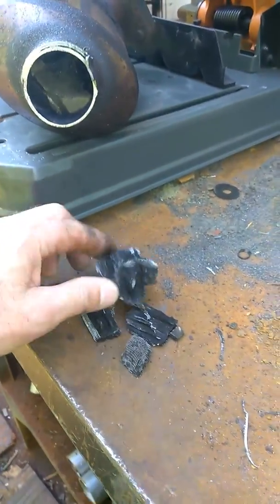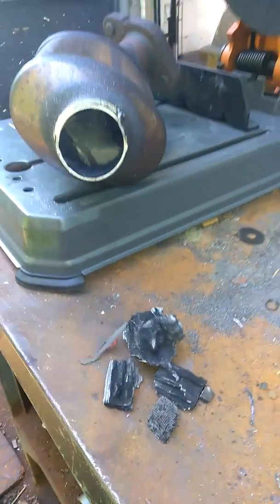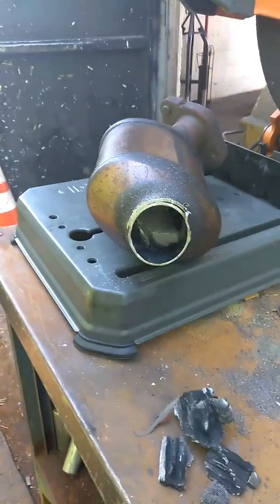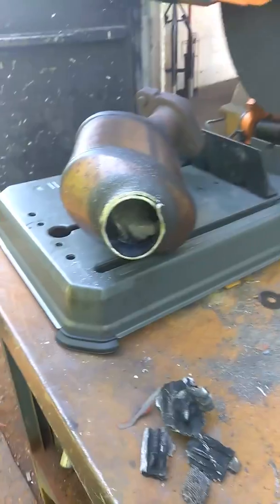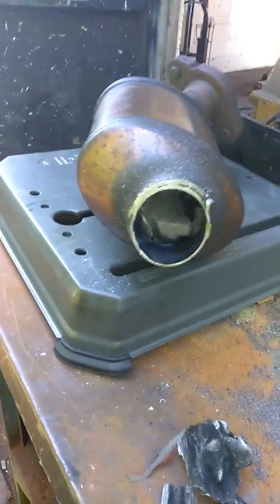If you need a catalytic converter and you're getting codes 420, 430, 431, or 421, the catalytic converter is ruined 90% of the time, if not more, from a bad tune-up or years of a bad tune-up. So there you have it — this is why catalytic converters fail the majority of the time.